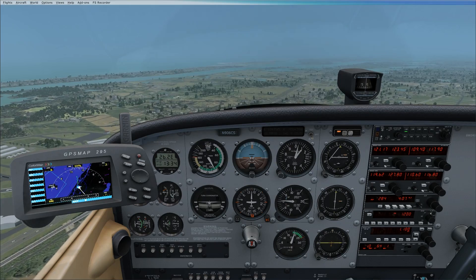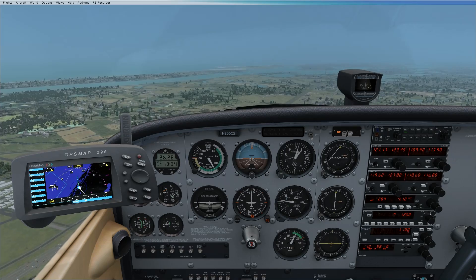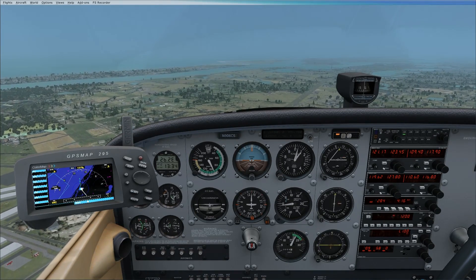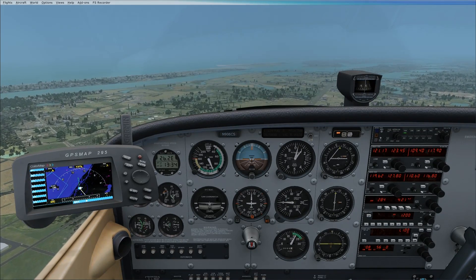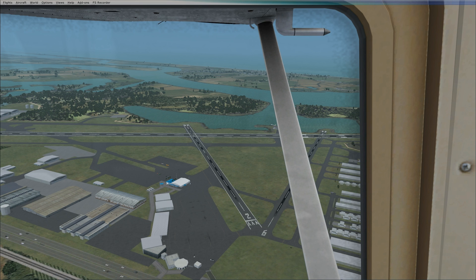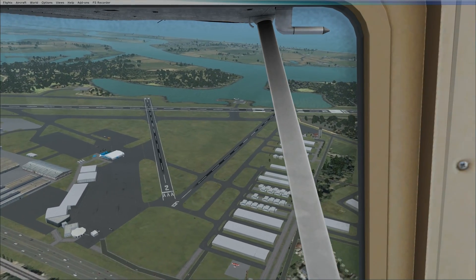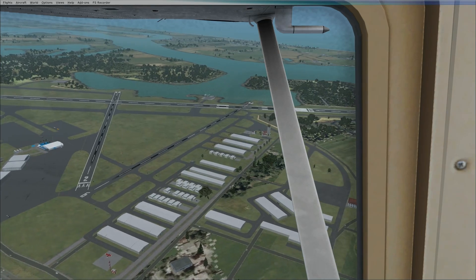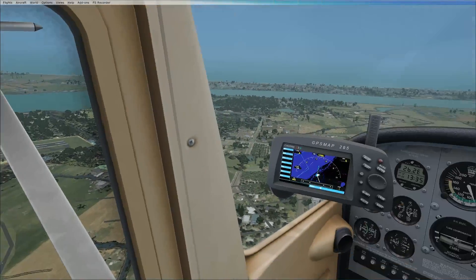Use trim to help you. 2200 to 2100 RPM is a good power setting for downwind. Now, a good rule of thumb if you want to know when to start your descent on the downwind leg: when default ATC tells you you're cleared to land, that means you will be abeam the threshold. So we're pretty much abeam the threshold now.